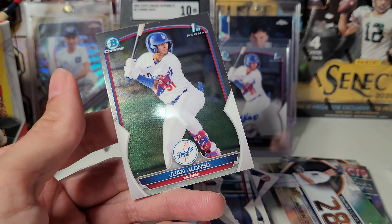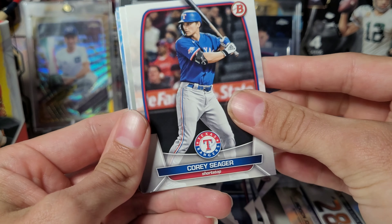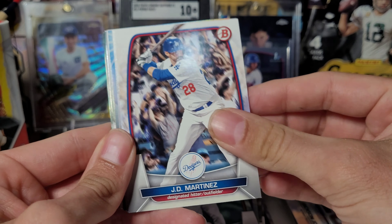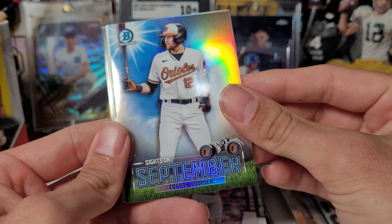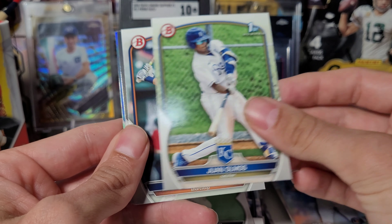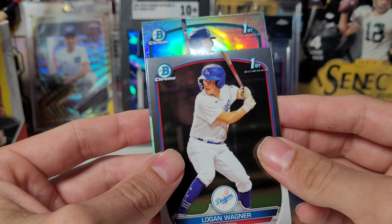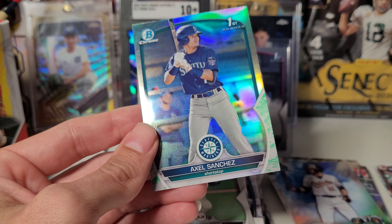And there's Juan Alonzo base. Alright, we've got this last pack here with the green lunar in it. Interesting, a lot going on in the background of this card. Ezekiel Tovar, Colton Couser, Juan Almos, Peyton Graham, Logan Wagner. And here is our green lunar — a Mariner, no idea — it is Axel Sanchez.